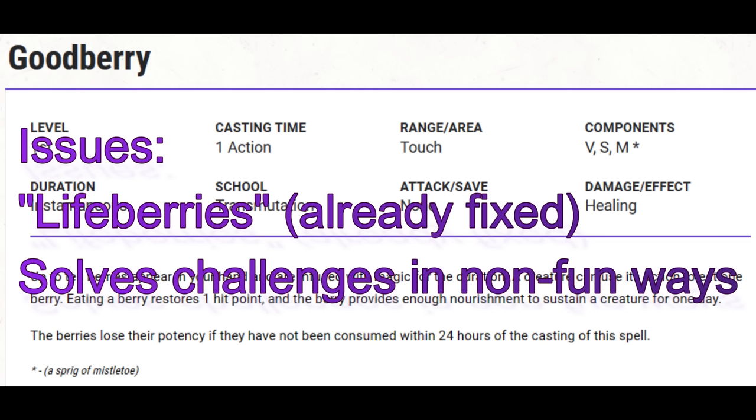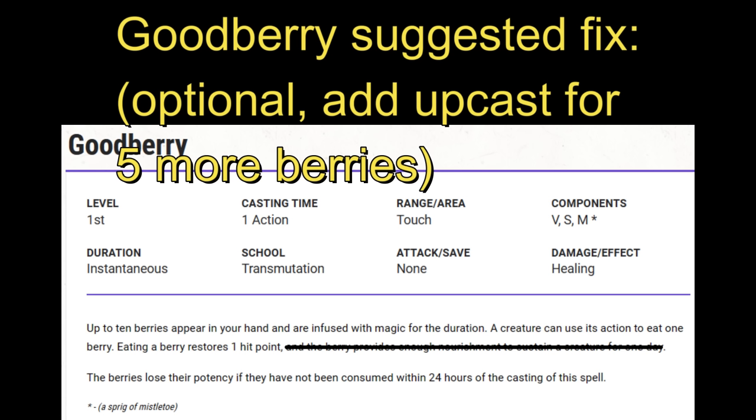Goodberry. There are two problems with this spell, and one has already been addressed in the playtest — that's the interaction with the Life Cleric's Disciple of Life feature, which was fixed by redesigning that feature. The other problem is that this spell can take the fun right out of a campaign. If you want to run Tomb of Annihilation, the first third of the campaign is a hex crawl where managing supplies like food is one of the major fun aspects. But if somebody has Goodberry, that challenge is just removed. The spell is still good if it's just 10 berries that heal one hit point each, with one action to consume. Just remove the whole bit about providing enough nourishment to sustain a creature for a day. And why not throw in an upcast option — five more berries per spell slot? That sounds reasonable.